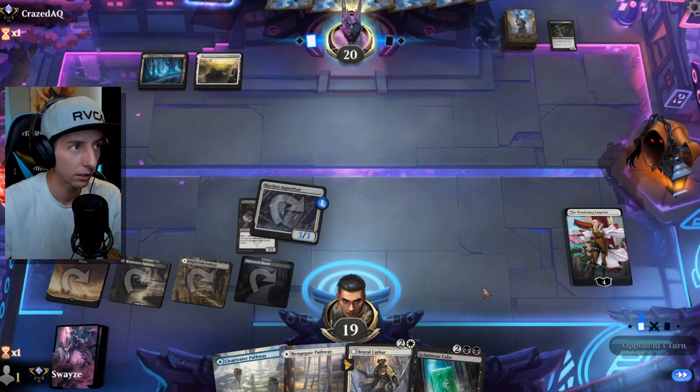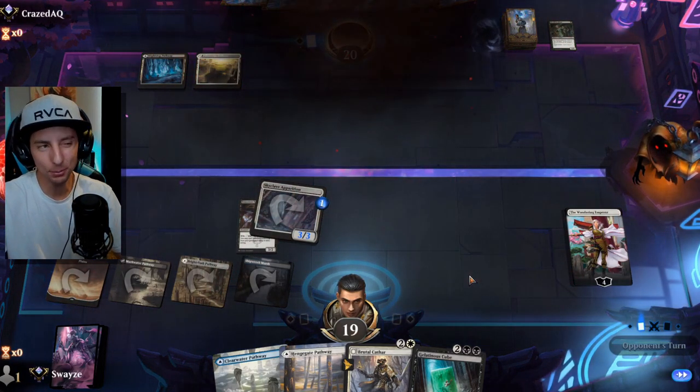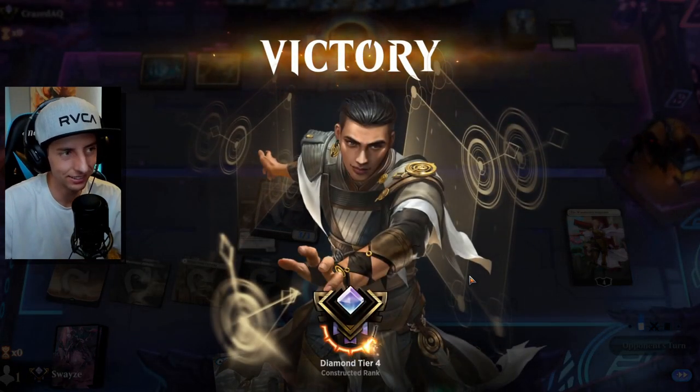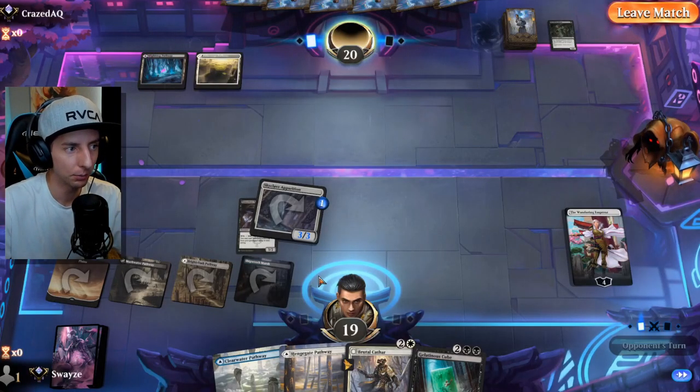We made them waste the Shambling Gas ability instead of creating a treasure, and now they're hurting on mana. There's the scoop. That was a pretty good play on our part — it really sucks to miss land drops, but we got them there with the Shambling Gas play. GG.